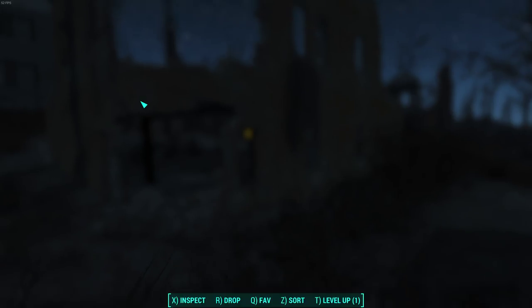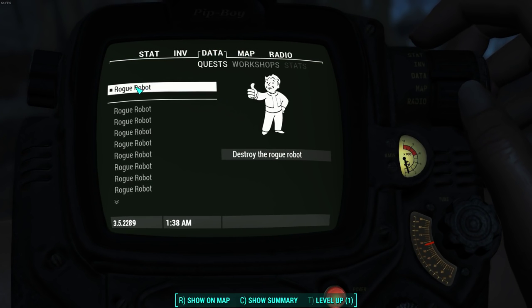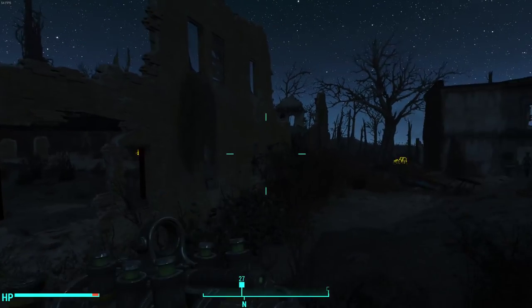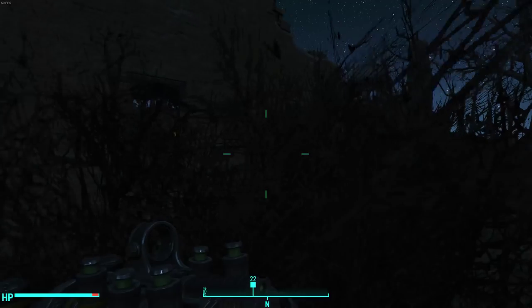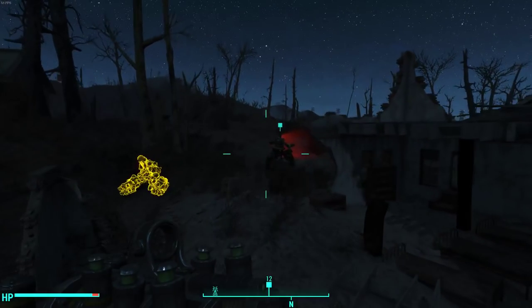So after you beat the major quest you get this repeating quest called Rogue Robot. As you can see I've completed a lot of them, and it sends you somewhere into the world to defeat some sort of rogue robot. So here we are and there it is — there's the rogue robot.